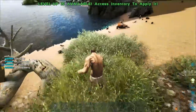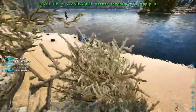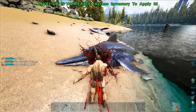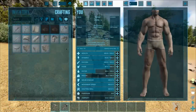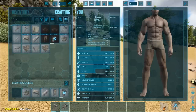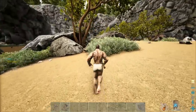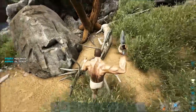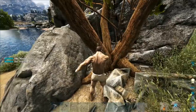There's a dead dolphin right here that's gonna give us some organic polymer, which is interesting. We've actually got a few dead dolphins — look at that. So if we wanted to, we could eventually come here and make some ghillie, but we need to get some levels first. Let's go ahead and do that — get some clothes crafted. I'm gonna need some wood and thatch. I hope everybody's enjoying the map so far — I think it's fantastic.